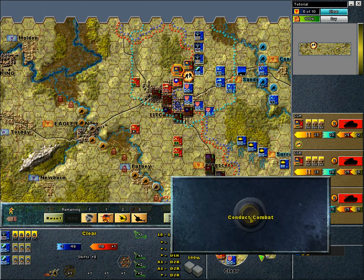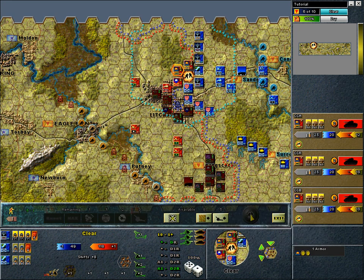Hitting the fire button to conduct combat. Rolling a 5 and a 1. That's 1 casualty step loss for the attacker and 4 step losses plus a retreat for the defender — so the results are A1, D2R from rolling a 4 and 6 combined. The rolled dice results are highlighted nicely in the display.